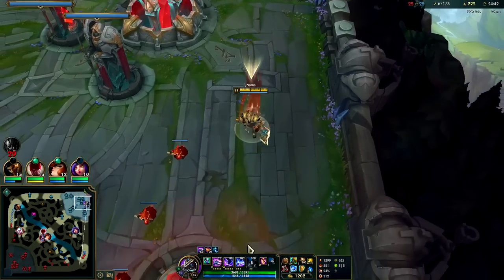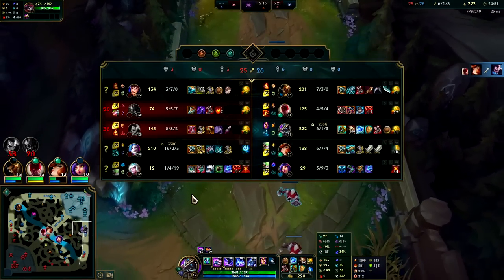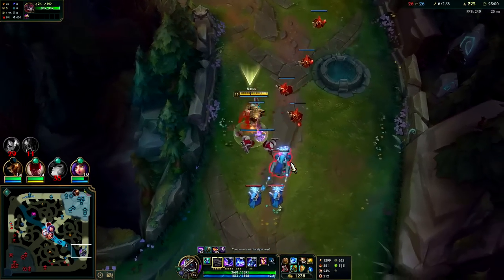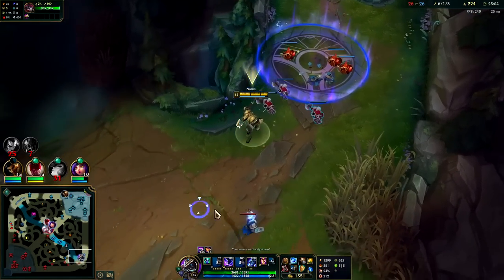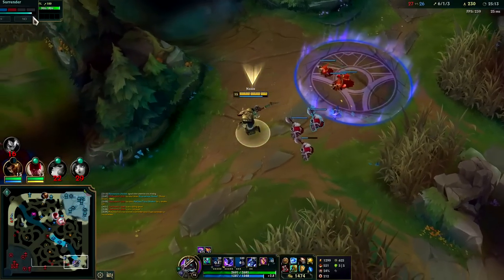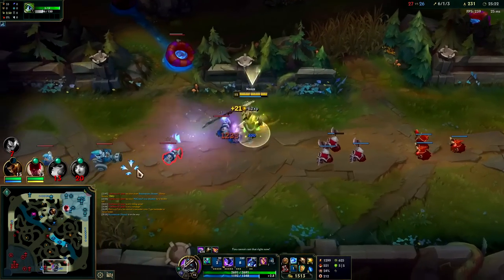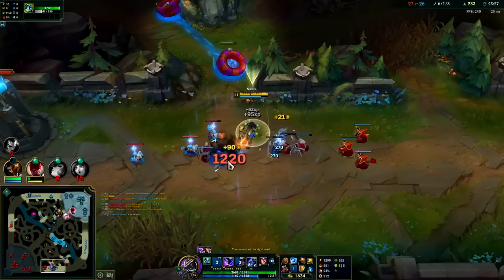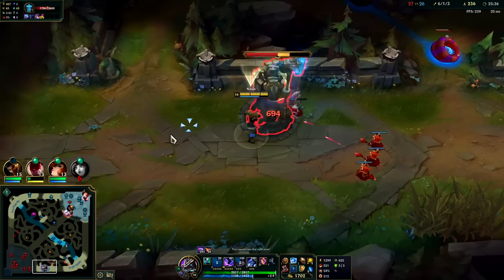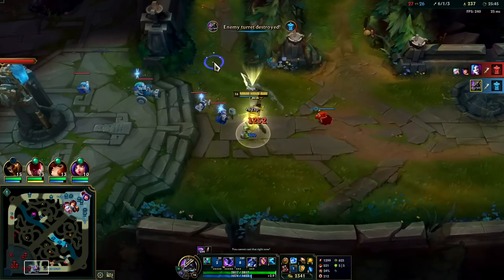I'll press into their Gargoyle. With Dead Man's and Frozen Heart I'll be moving pretty quick — I should be able to kill them next time. The Jinx is so big though, she got my shutdown. Nasus's wave clear is only so good but his turret-taking potential is insane. I hope they go for Baron. Who's going to reset — who will stand against me? I have R and Ghost. MF has her R so hopefully she can clear those minions. My teammates might all die here.